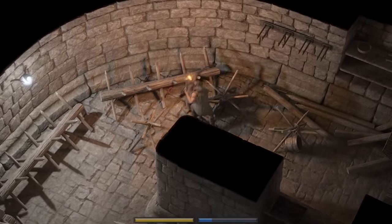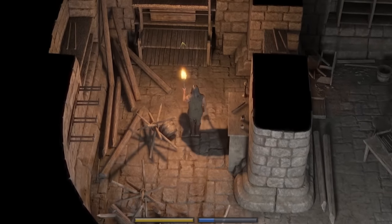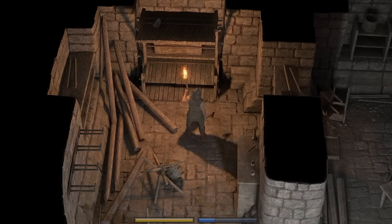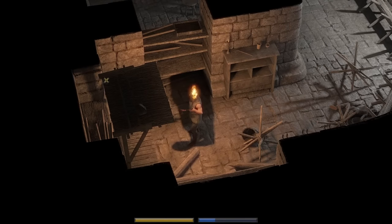Let me finish you off — I don't want you to suffer anymore. If you look at the bottom of my bar, you can see we do have a magic bar, so I need to be pretty cautious about where I spend my magic.